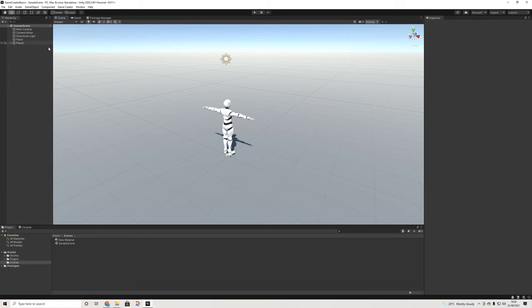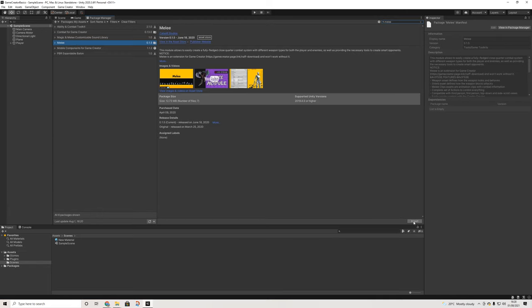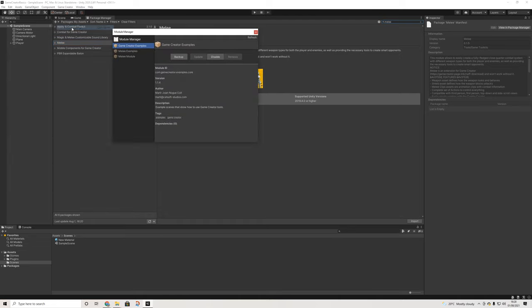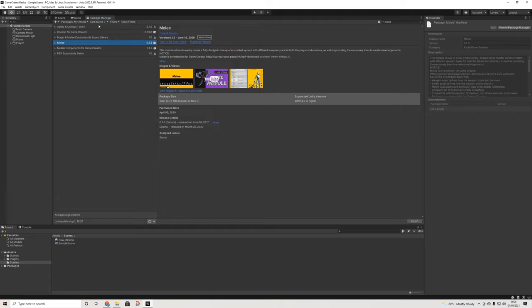We're back in our basic scene with no other modules loaded. We're going to import the melee module — if you don't have it installed yet you'll need to download it first. Click import, then go to the module manager and enable both the melee module as well as melee examples. These examples contain a lot of basic prefabs already, animations, sounds, etc. — so incredibly useful.